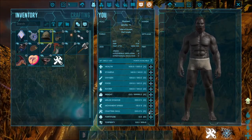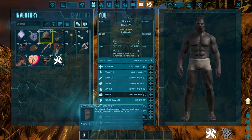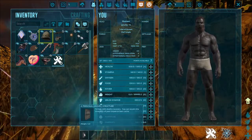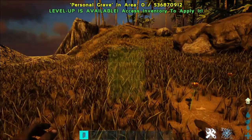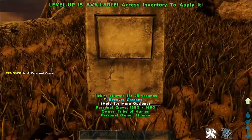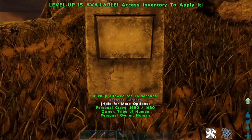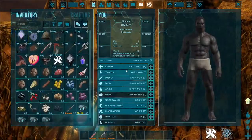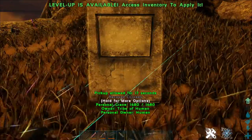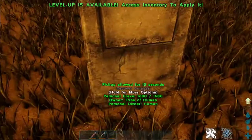In our number two slot we have Death Recovery. This adds in a personal gravestone to help you recover your dead body. It only costs eight cementing paste and 70 stone. If you quickly place it down, walk up to it and hit 'recover corpse,' you get back all your items from when you died. Just a simple mod that gives you back everything you lost.